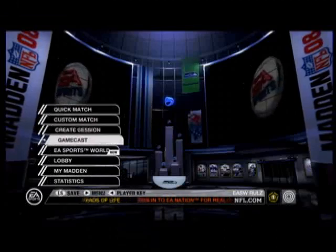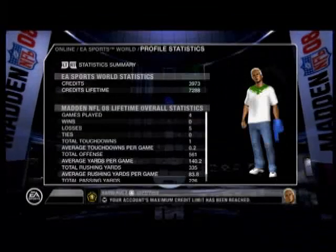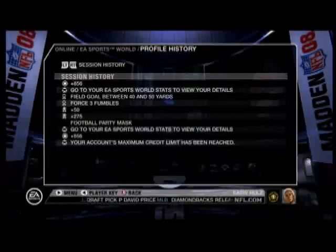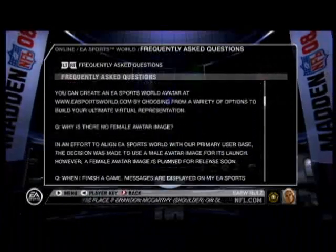Within the front-end menus of Madden, you'll also find a dedicated EA Sports World space. Here, you can see the full image of your avatar as well as your latest statistics, key accomplishments that you've acquired, a message history, and an FAQ covering in-depth questions around EA Sports World.